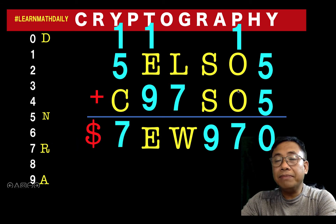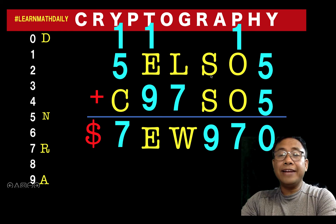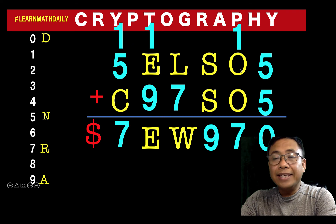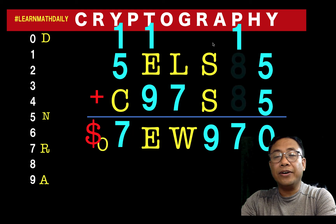Next, we have letter o plus letter o plus one equals seven. You might think letter o must be three because three plus three is six plus one equals seven. But looking at s plus s — if you add a number to itself, the result must be even. The fact that we have nine here implies there must be a number carried over, so three cannot be letter o. The other option is o must be eight: eight plus eight equals sixteen plus one equals seventeen, and one is carried over.